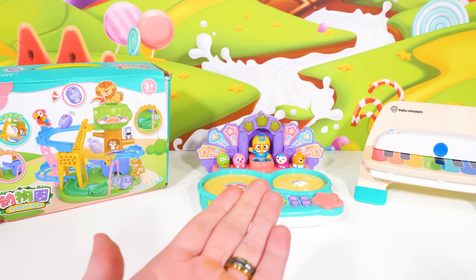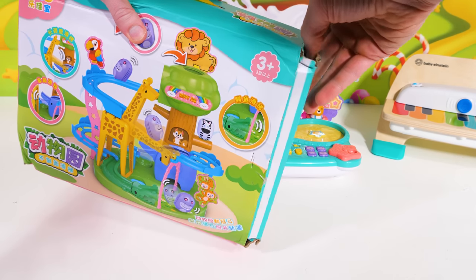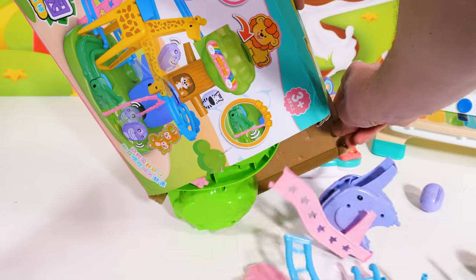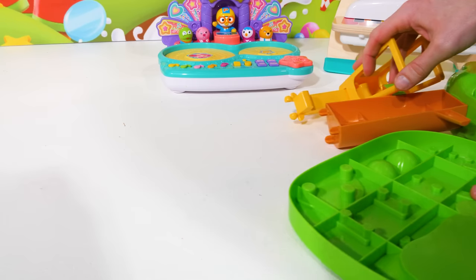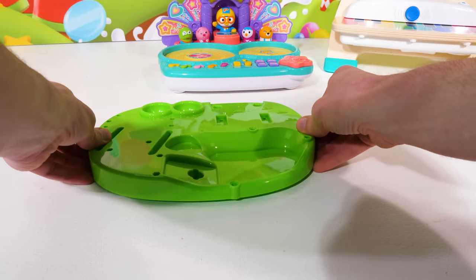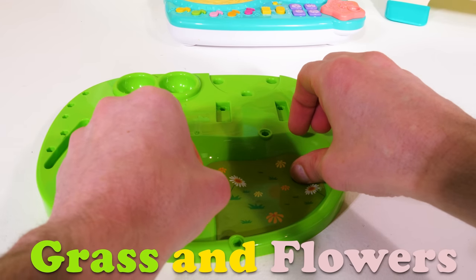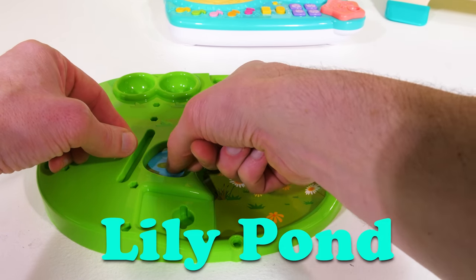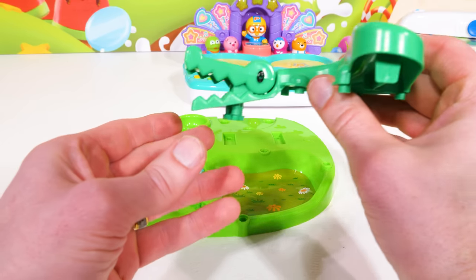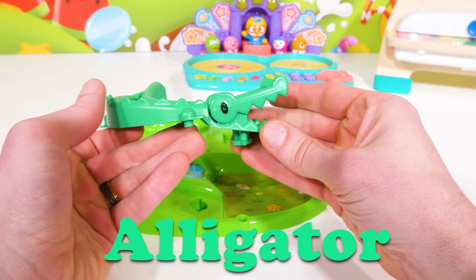Which of our two remaining toys should we play with next? How about the Safari Jungle Track? It looks like this comes in a box, so we're going to need to put it together. Look at all these pieces — what a mess. Let's see if we can clean things aside so we have room to put it together. The first piece we need is this big green base. Let's plant some grass and flowers to make it look nice. And this looks like a good spot for our little lily pond. Now let's add this super cute chomping alligator — I love how springy his mouth is.